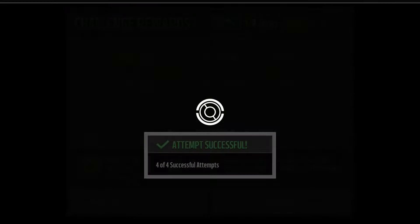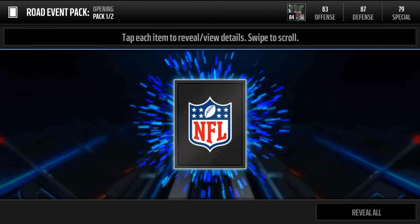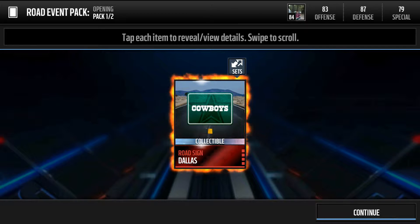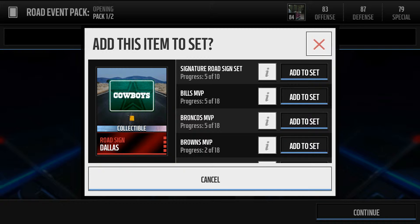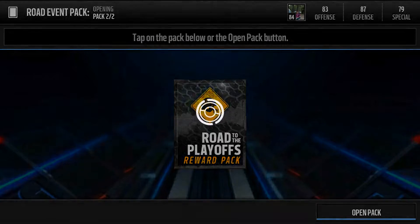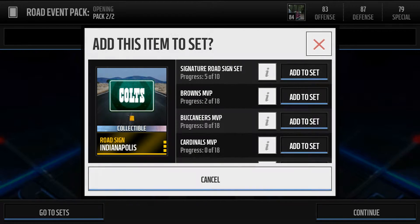Let's see what we got — see if we get some elites. Nice, we got a Dallas Elite, throw that in our set. Throw it in this one. See if we got anything else. The Colts, we'll throw that in the set.